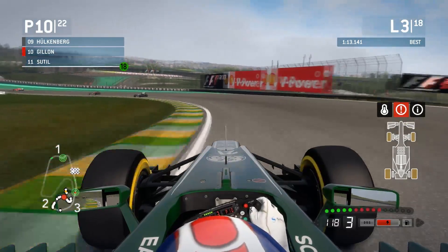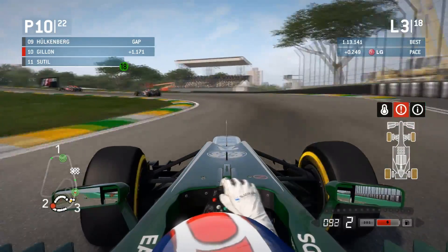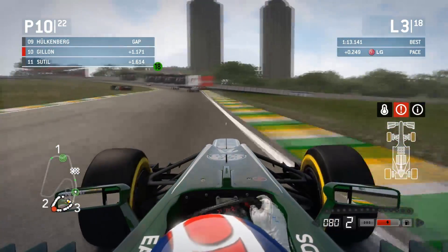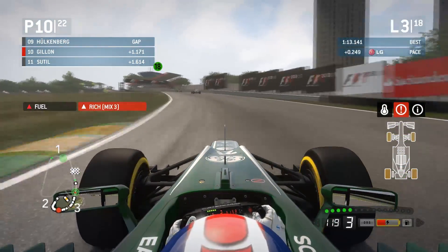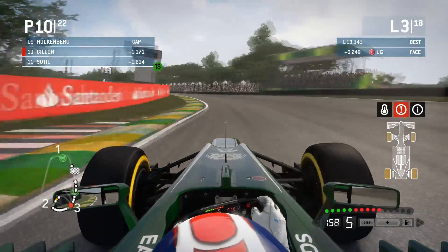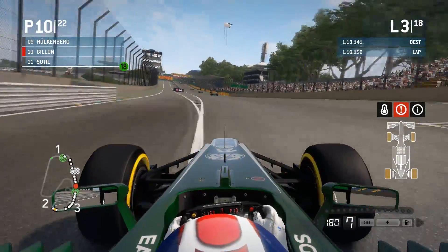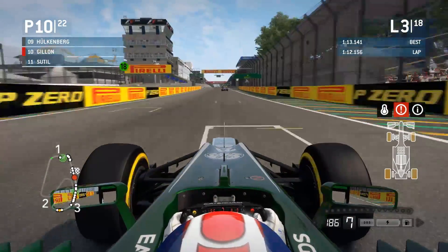That was a much better exit there — short shifted and was very careful on the throttle, which allowed me to have a decent exit. Breaking very late there. Reserving my KERS now, going to rich to see if I can sneak into his slipstream, maybe get DRS. But I'm pretty sure I'm too far back for that. I think I'm getting a little bit of slipstream though, which is good. Didn't get DRS.